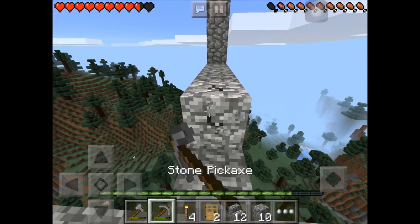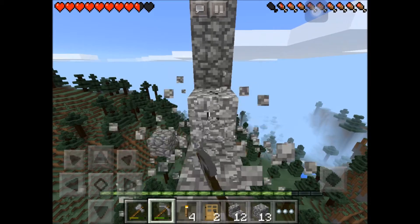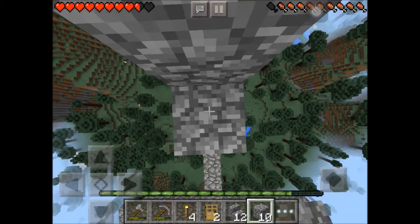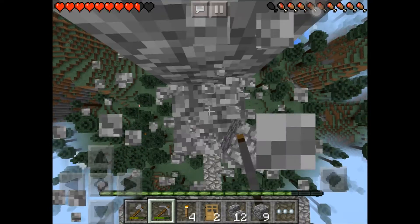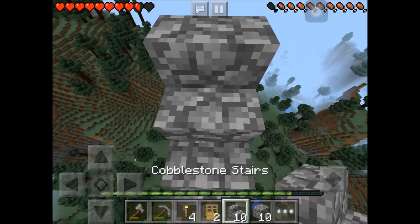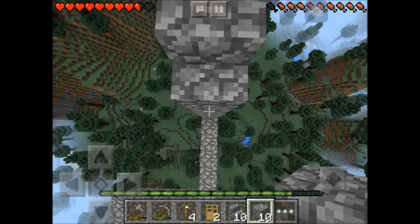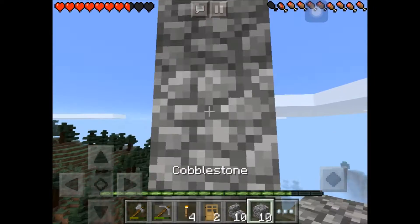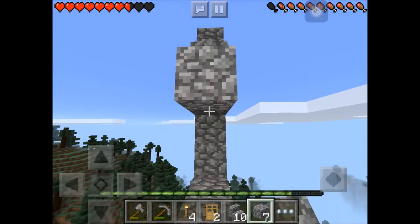Why am I doing that? I should start from the top and work my way down. Let's go up here. So let's break this block away — this should be a stair here. Now if we place these like that... nope. Oh, don't fall — I fell anyway! I'm like, 'Trip, don't fall,' and I instantly fall.